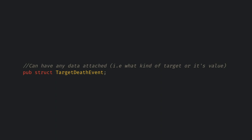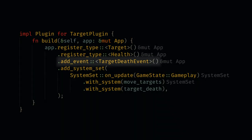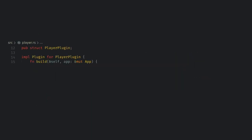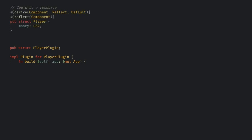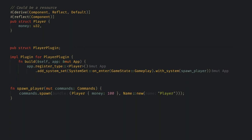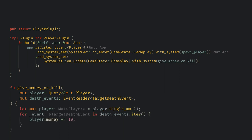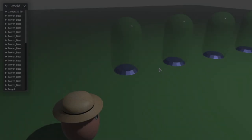As one final thing today, let's create our own event that will fire when a target dies. We'll create a TargetDied event struct which for now has no data, but it could contain details about what killed the target or what the target was in the future. Then we add the event to our app. Now in target death we'll write the event the same way we did for app exit. Next, let's create a player.rs module and a player plugin — we'll create a player component to hold the player's money and make a simple system to spawn a player. Now we can create a system that will read death events and give the player money. The event reader needs to be mutable, which lets it track that we've read this event and prevents reading the same event twice. For each death event, let's give the player $10.